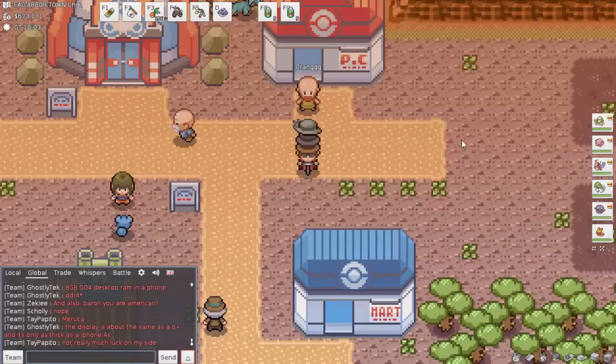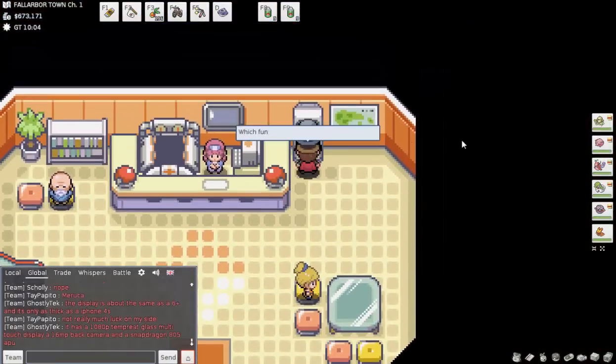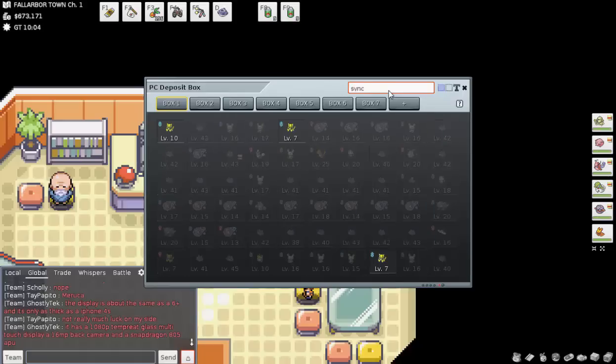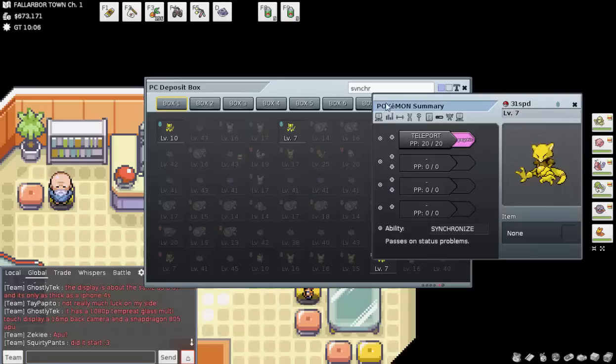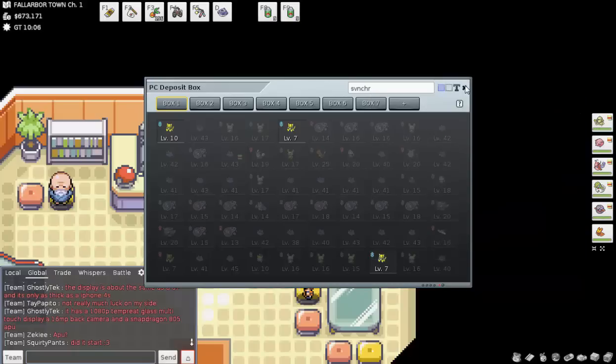We're going to have Smeargle as our lead Pokémon. However, one important thing to note: if you're after a particular nature, you can take an Abra — or other Pokémon, though it's basically just Abra — with the ability Synchronize. If I were to use this Abra with Synchronize, I would have a 50% chance to encounter Pokémon with the Careful nature, for example.